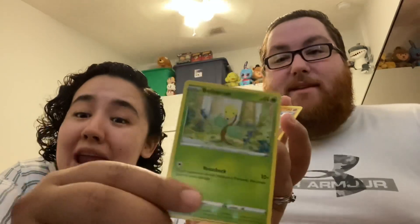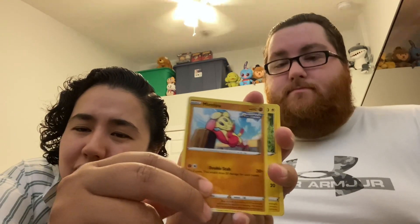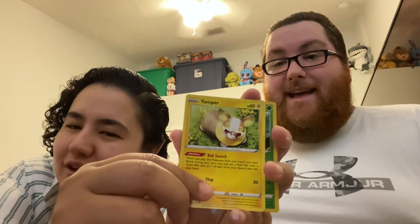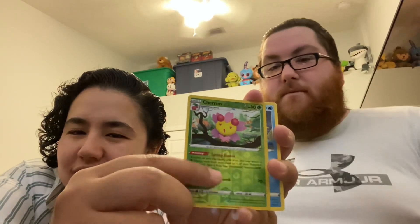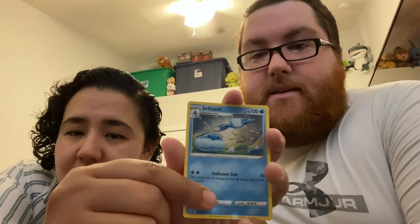Weepinbell and Bellsprout are the ones I know. This is mine — Food! Yes, I'm like that. Yamper! Oh yes, he's cute — that's why I know his name. She's cute and I have no idea what she is. That's the evolved form of Trubbish. Oh really? I don't want to eat them then. And that's the last card and it is Jellicent!